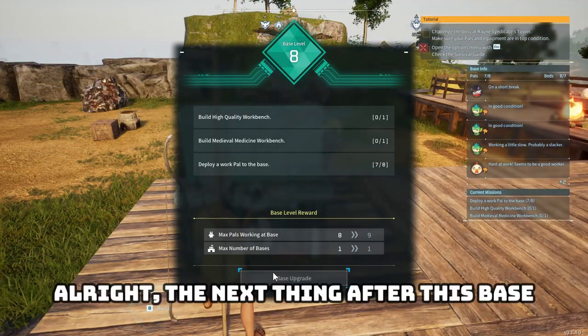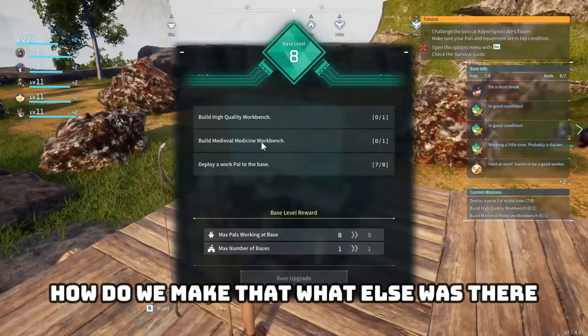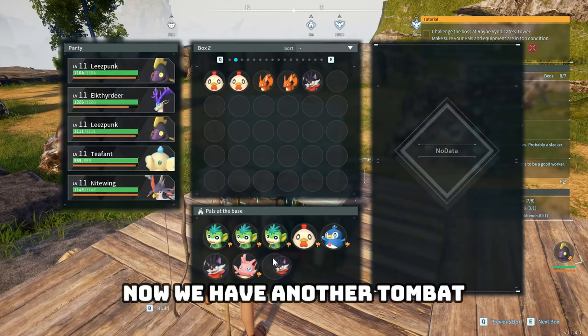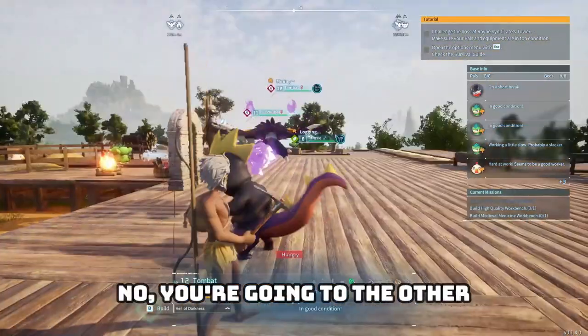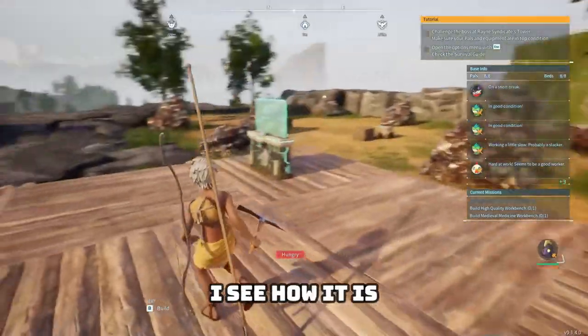The next thing after this base upgrade is a high quality workbench. How do we make that? Medieval medicine and deploying a PAL — that's easy enough. Oh, we have another tombat. Get in there buddy, do the thing. You're going to the other... well, I still need stone, but fine. I see how it is. I'm going to need many of them.